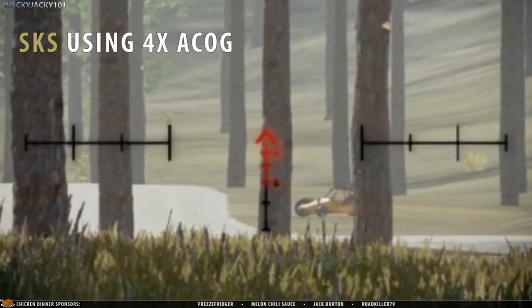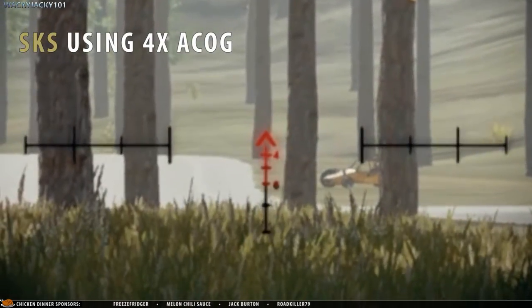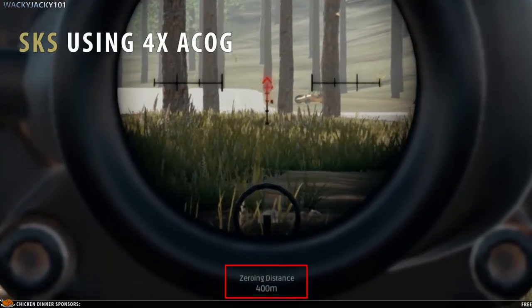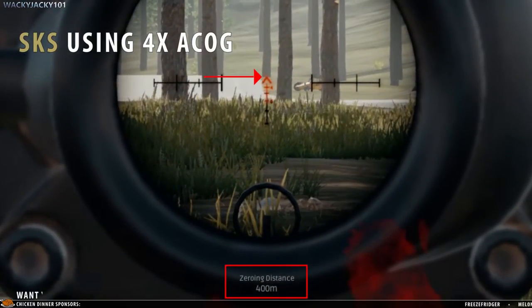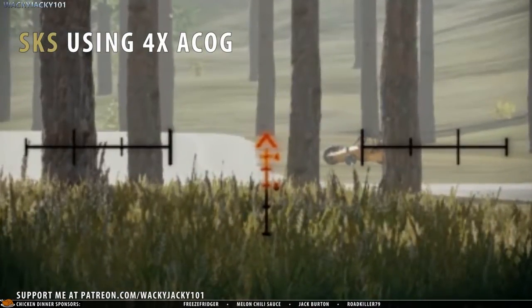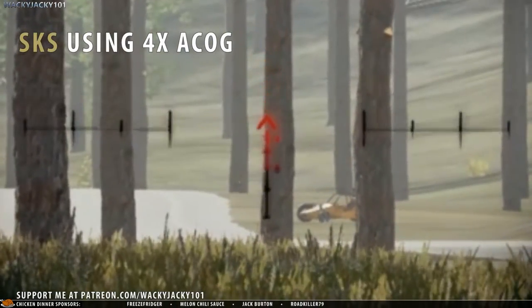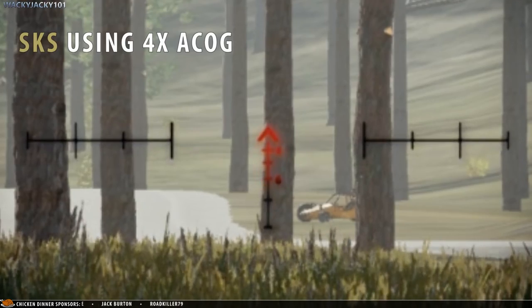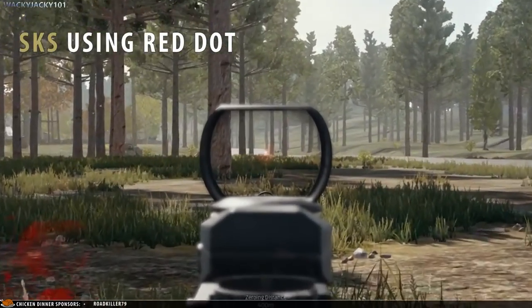When zeroing for 100 meters, the bullet hits below the target as expected. But now comes the interesting part — can the forex pass the zeroing test? I'm now going to change the zeroing distance from 100 to 400 meters. The goal is still to hit the very bottom of the tree, and in theory that is exactly where the bullet should hit if zeroing distance actually works. The bullet hits the bottom of the tree perfectly, meaning that zeroing to 400 meters worked exactly as it should.